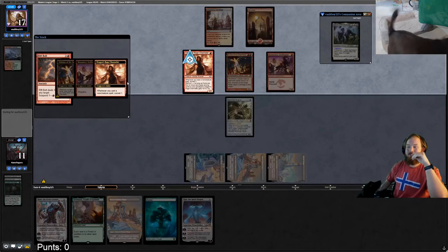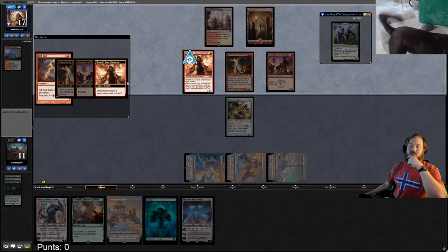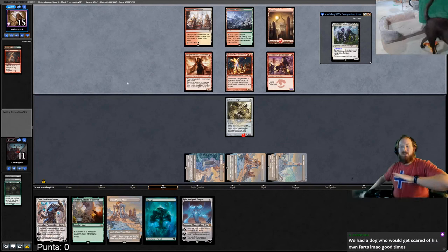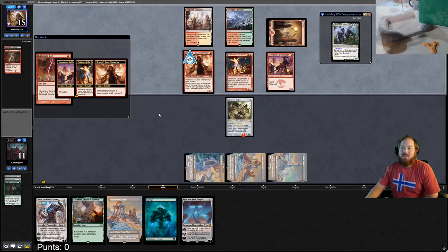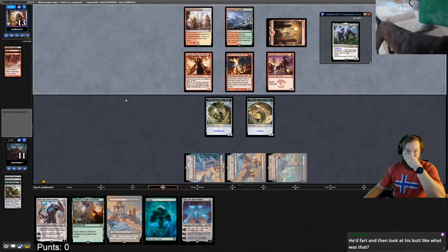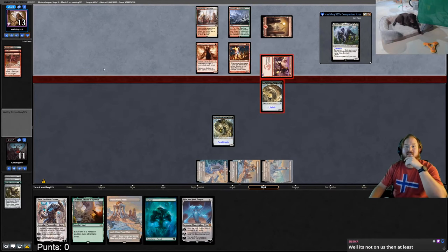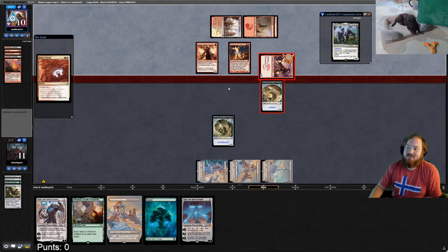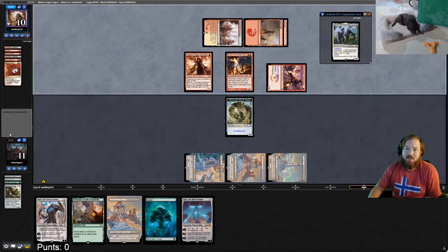Opponent casts Rift Bolt on Worm Coil — they're triple-bolting to kill all of the lifelinking Worm Coil tokens and the main body. I hope I'm not dead. It did save us six damage directly to face. I should have blocked with the deathtouch token and attacked with the lifeling token — that would have been better. I'm intending to play Ugin next turn.